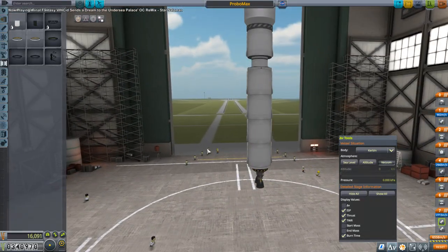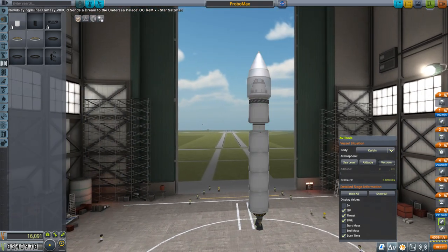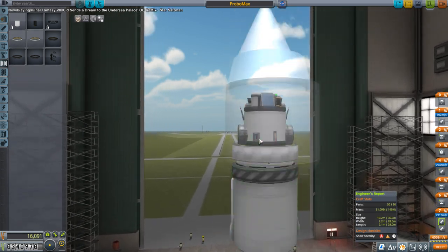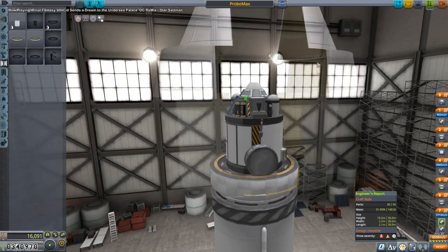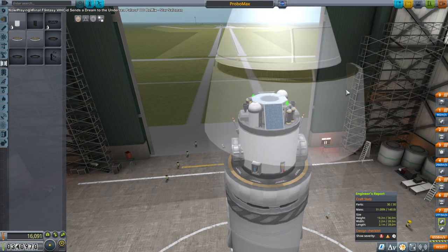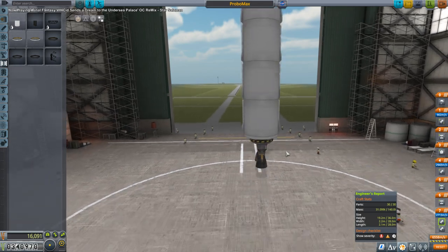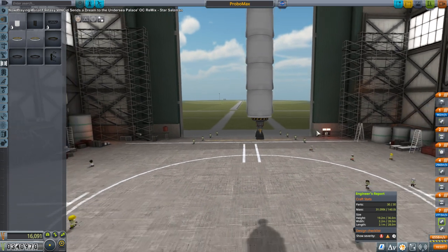It's crappy TWR, but I think we can manage. Is it gonna be stable on the launch pad as it is? We can't really put launch clamps. Maybe the old Oscar B thing is a bad idea — we're taking up part count like that. Screw it, let's just try it. It's been so long since I've played stock, I don't know if this is gonna topple or not.